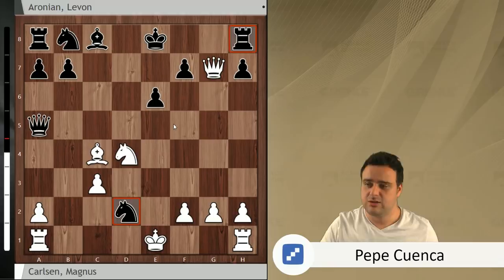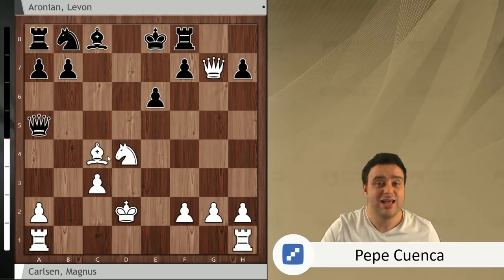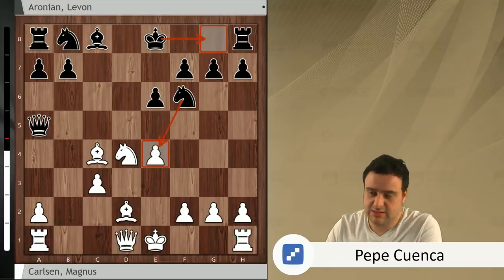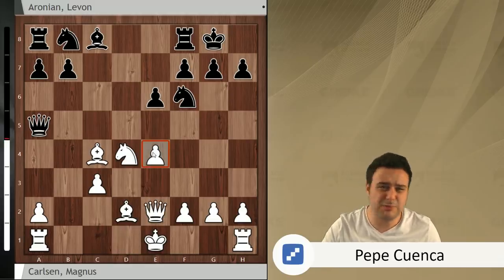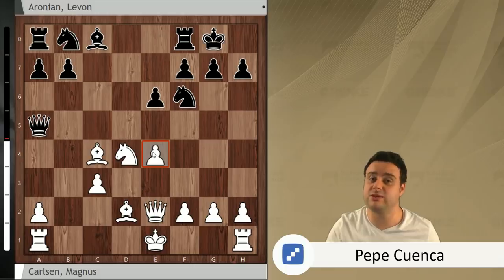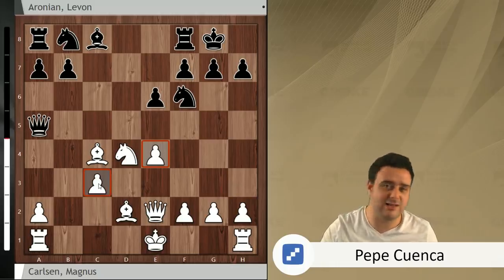Also the line after knight takes e2, queen takes e7, rook f8, king takes e2 — the engines say this position is more or less equal, but Magnus probably had interesting preparation. So Levon Aronian went for short castle instead. Now Magnus plays queen e2, protecting the e4 pawn. This is probably a small victory for Magnus — if Levon had known the position fully, he would have gone for the critical line. But here Magnus has the bishop pair and a good position, though his structure is not so great, so the position is more or less equal. Magnus is trying to go for e5, so Levon plays e5 himself, attacking this knight.